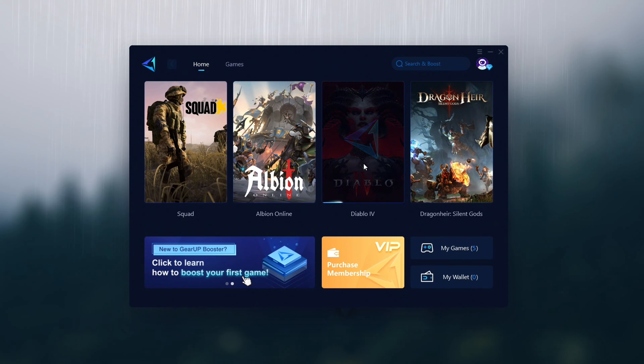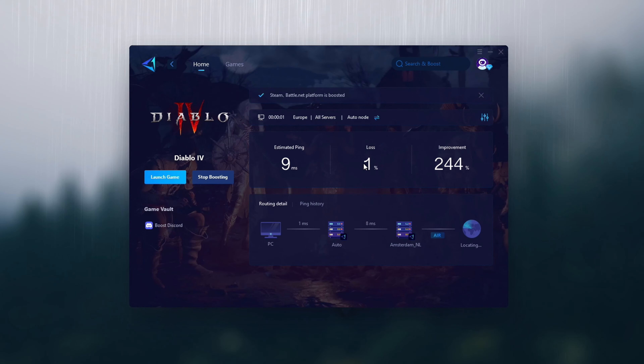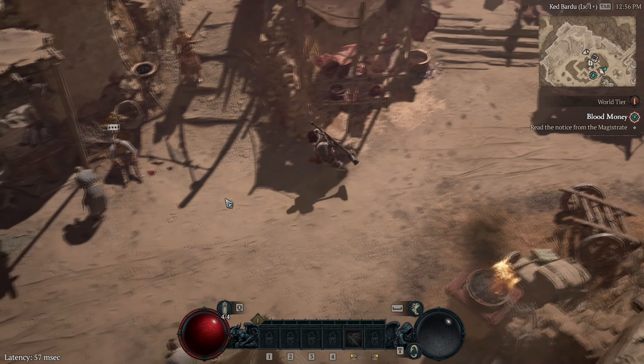So we want to select to boost Diablo. Let's see what ping we can get. I think my ping was around like 200, and wow, it right now shows 10 to 20. Let's hop in the game and see if it actually changed. Look at this ping.